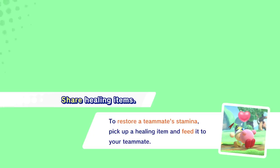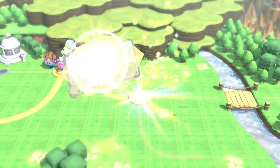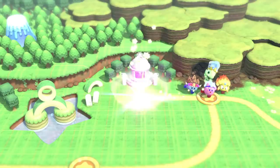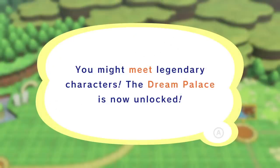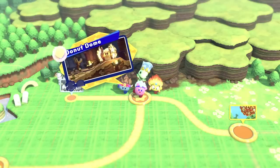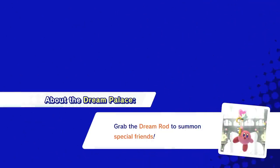Share healing items — to restore a teammate's stamina, pick up a healing item and feed it to your teammate. Interesting — so we can actually feed our teammates. Honey Hill. Let's go over to the palace and see what this palace has. You might meet legendary characters. The dream palace is now unlocked. I'm not even sure what makes a legendary character legendary, but let's go have a look.